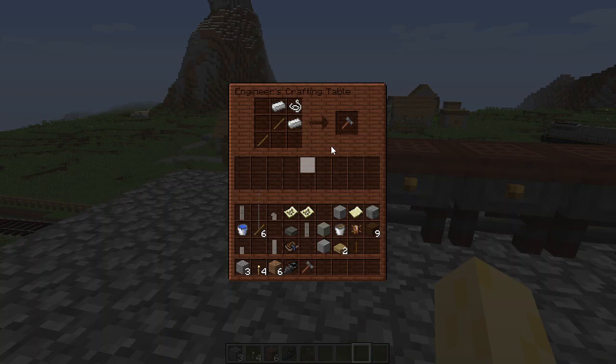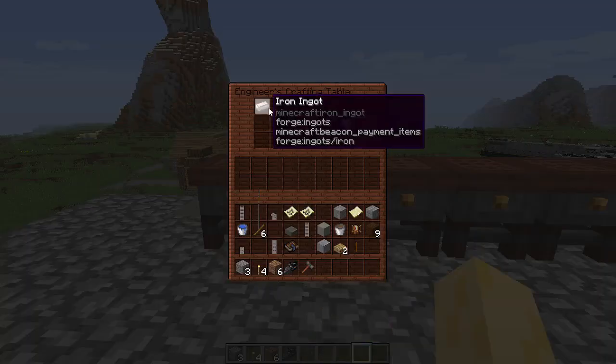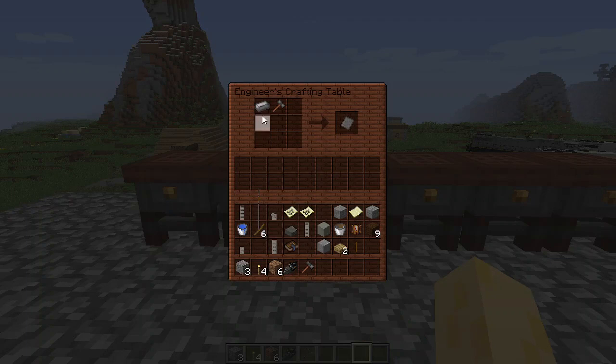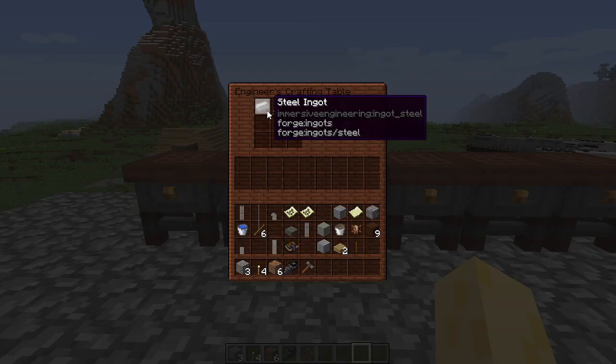First off, you're going to need your Engineer's Hammer, crafted like this, with string, iron ingots, and sticks. Then, you're going to craft it together with an iron ingot to create an iron plate. And of course, you do the same with steel ingots to get steel plates, and it works for all metals in Immersive Engineering.